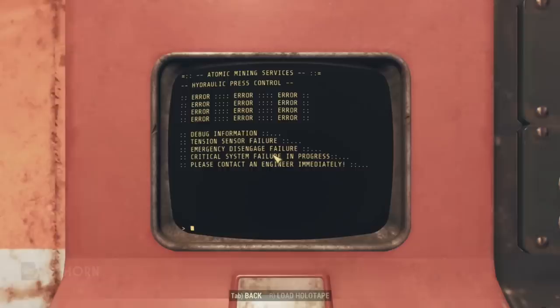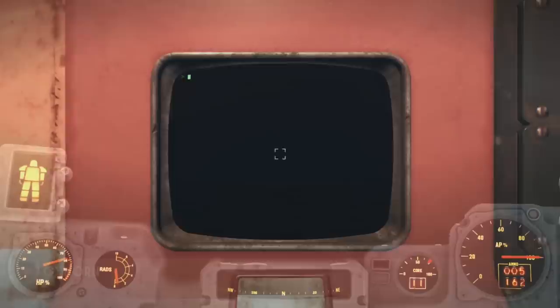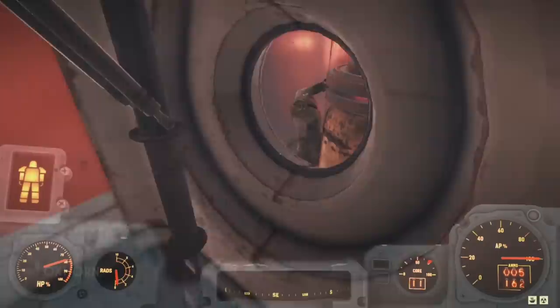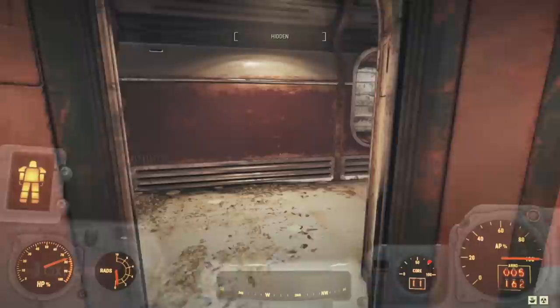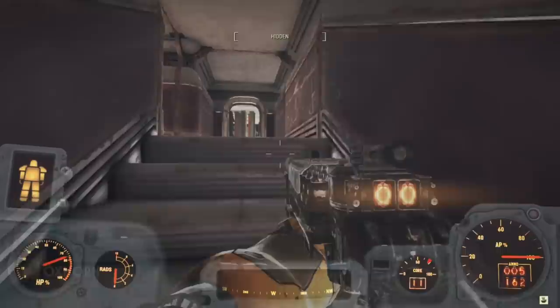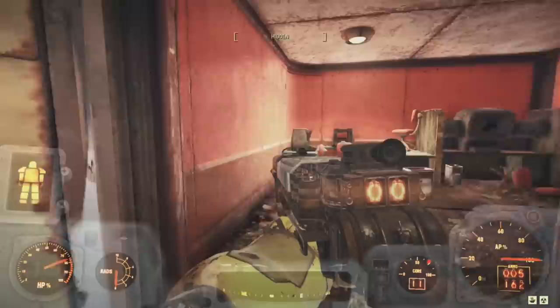We try to begin a new test on the hydraulic press terminal — error, error, error. Tension sensor failure. Emergency disengage failure. Critical system failure in progress. Please contact an engineer immediately. Nearby, we see a window looking into where the hydraulic press is. There does appear to be something glowing sandwiched inside the press, but we can't access it. That's everything for this floor — now we need to head north down the hallway and take the staircase up to the second floor.